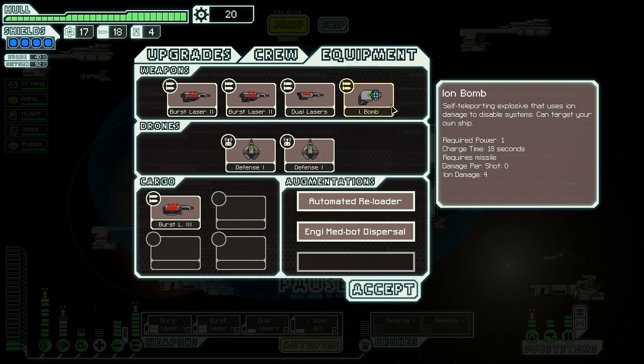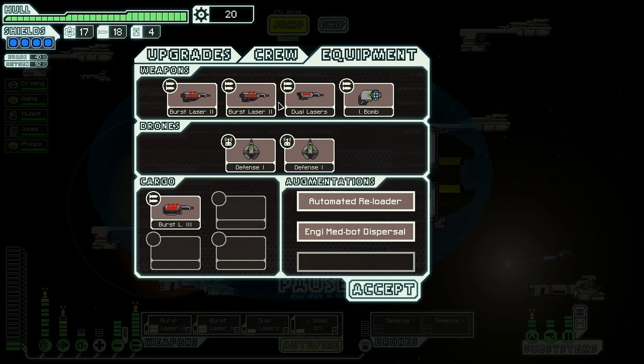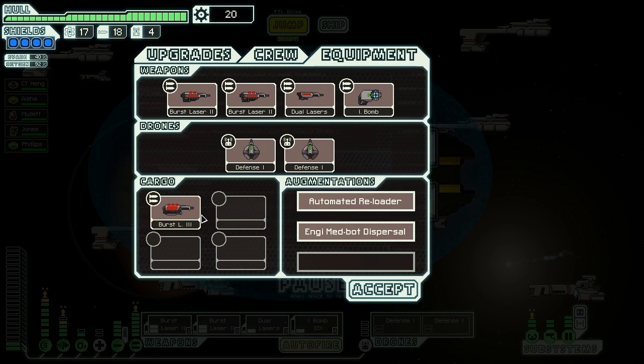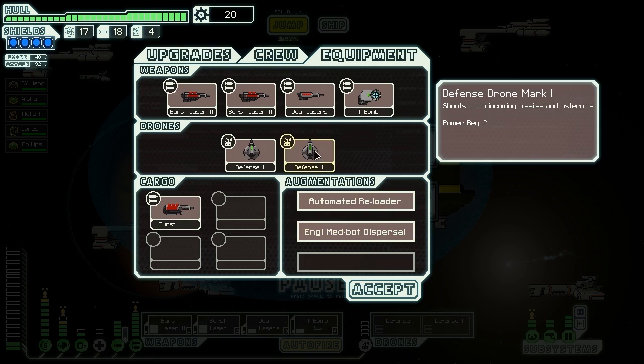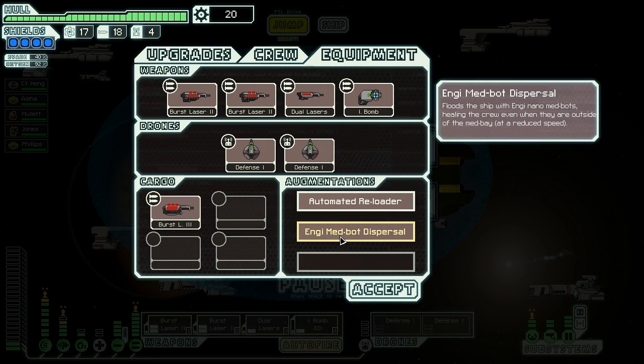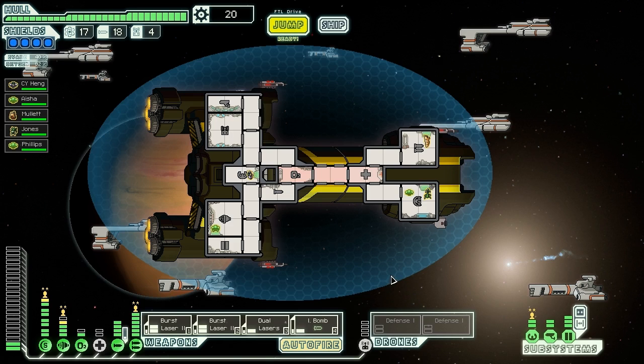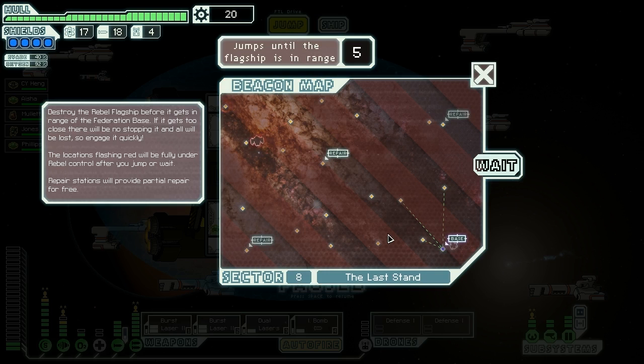Equipment: awesome setup of weapons — honestly this is one of my new favorite combos, I'm really happy with this. The first volley of these three disables the cockpit or the bridge if possible, the ion bomb then cannot miss and disables their shields — mostly, or at least takes two off — and then the next volley is very soon and these things just tear them apart real fast. Automated reloaders speed things up, burst laser is going to be sold, defense drones keep us alive, and the mini dispersal helps us for boarders because we're kind of weak with not a lot of crew. That's the plan, let's do it.